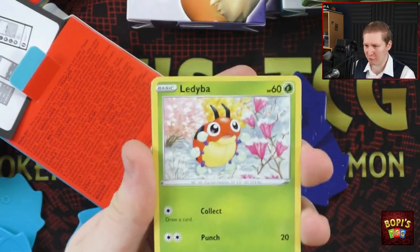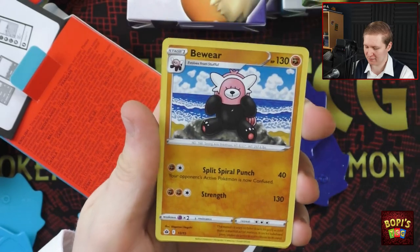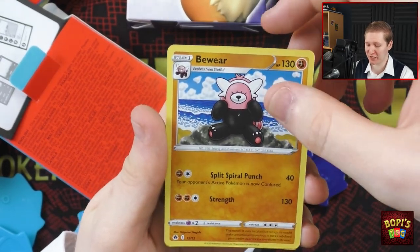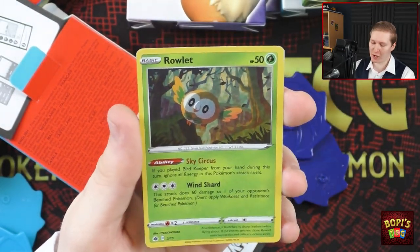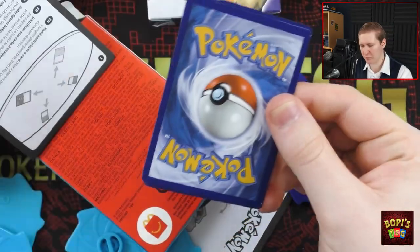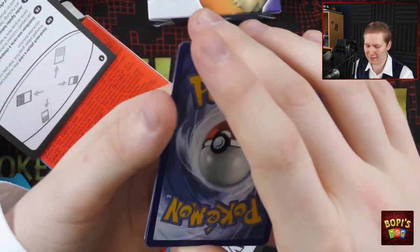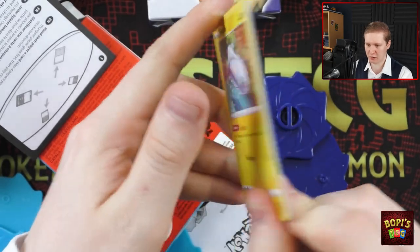Continuing — we have a Ledibar again, Lapras again, Beware again. Do we get Pikachu? Oh! Rowlet! Rowlet is a holo as well. That is beautiful. Then Lapras isn't a holo. So I must have been misinformed after all — I thought Lapras was a holo as well. So Victini and Growlithe are the two cards remaining.